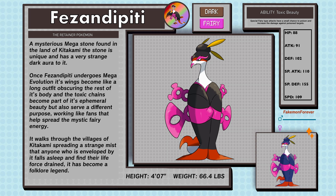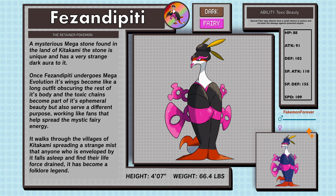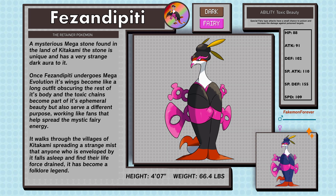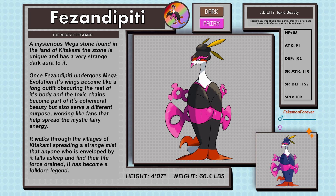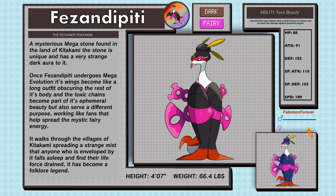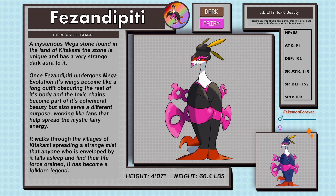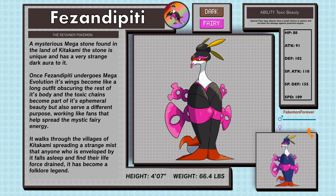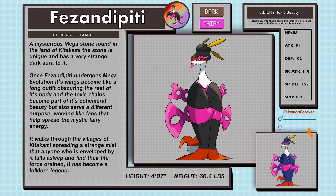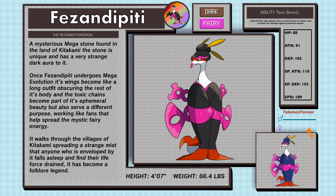Mega Fezandipiti, the retainer Pokémon, a Dark and Fairy type. A mysterious mega stone found in the land of Kitakami, unique with a very strange dark aura. Once Fezandipiti undergoes mega evolution, its wings become like a long outfit, obscuring the rest of its body, and the toxic chains become part of its ephemeral beauty — working like fans that help spread mystic fairy energy. It walks through the villages of Kitakami spreading a strange mist that causes anyone enveloped by it to fall asleep and find their life force drained. It has become a folklore legend. Fezandipiti in this form has a new ability called Toxic Beauty, where special Fairy-type attacks have a small chance to poison and increase damage against poisoned targets.